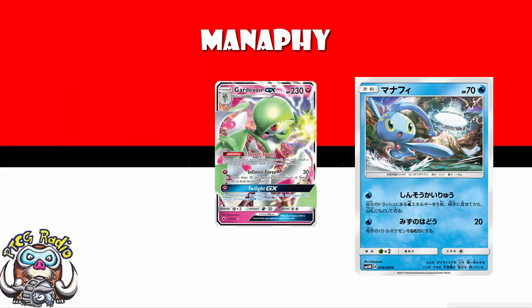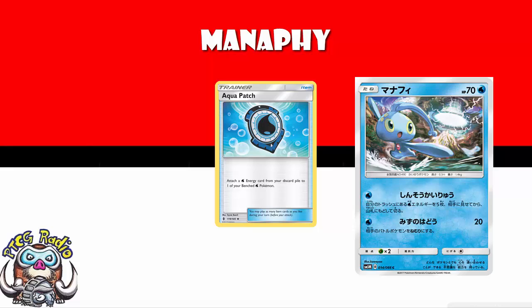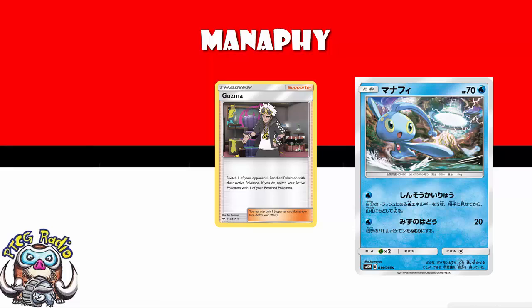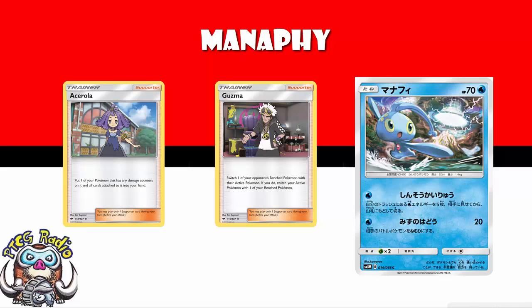Something like a Gardevoir recovering any 10 cards — yes, with 230 HP it's going to be able to take a hit. But Manaphy has 70 HP; you're going to get KO'd just so you can recover some energy, which in water decks you'd probably rather use Aqua Patch for anyway. As for the other attack: 20 damage plus sleep for a water energy. There's a 50% chance they're still going to be asleep at the beginning of their next turn, and maybe they don't have a Guzma or an Ace Roller and you buy yourself a turn. But we've got so many Pokémon that inflict sleep right now. Ladies and gentlemen, we can do an awful lot better than Manaphy.